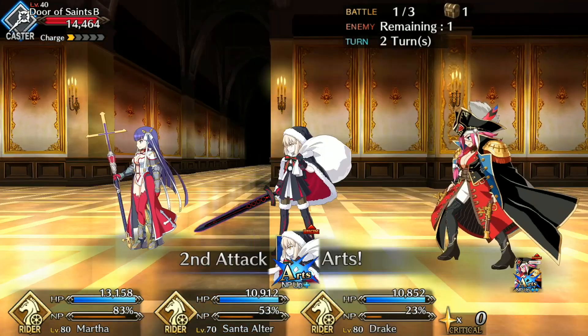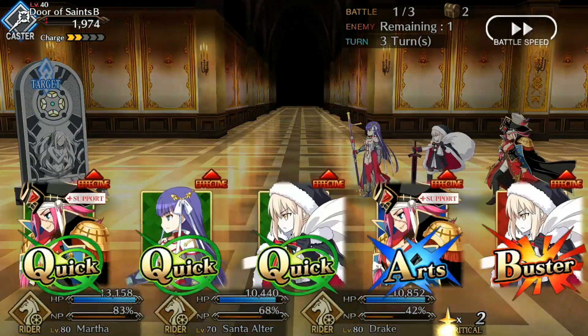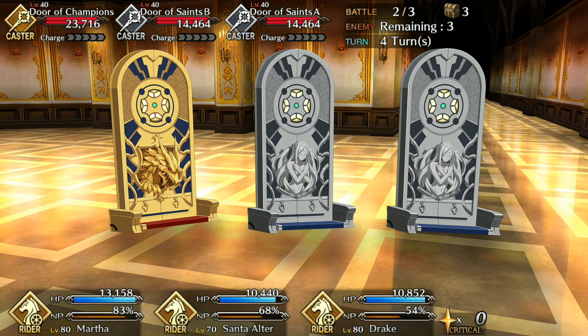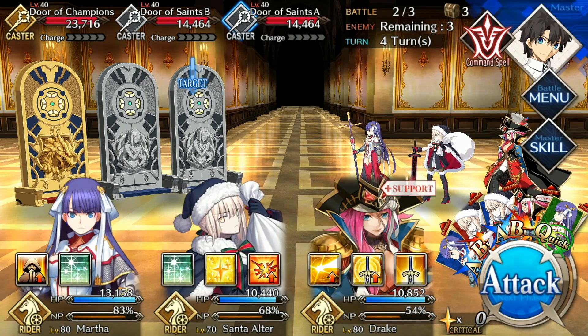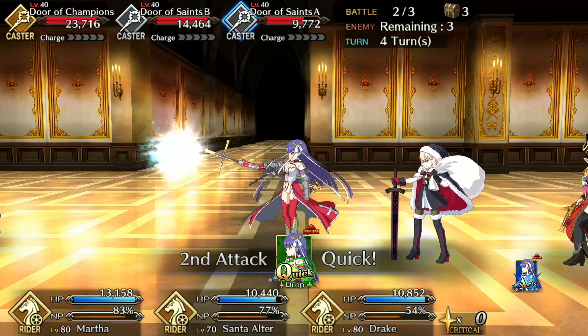At the moment, you will only face caster class enemies here, so make sure to bring your strongest party of riders. Depending on the difficulty level you select, you are likely to face a mix of Door of the Undead, Door of the Brave, Door of the Saint, and Door of the Champion enemies. They behave similarly to the hand type enemies from the Ember Gathering quests — attacking once per turn, charging their gauge slowly, and eventually using a more powerful attack — but based on their levels and single class, it shouldn't be too difficult to defeat them before they even have the chance.